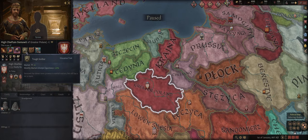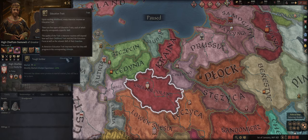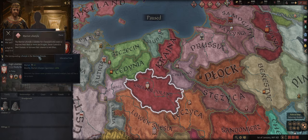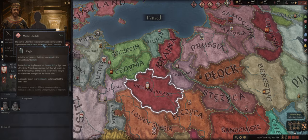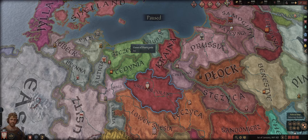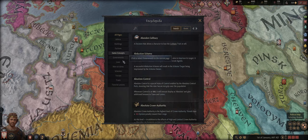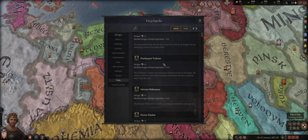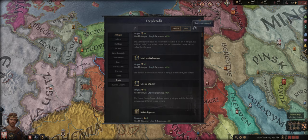You can also hover over something and you'll see the border color changes — it locks on — at which point you can hover over anything blue and it'll teach you about it. For instance, this teaches you about education traits, and you can learn about lifestyles, martial, and just keep going down the totem pole. One star indicates plus two of the respective stats and plus 10% lifestyle experience, and that scales all the way up to level four.